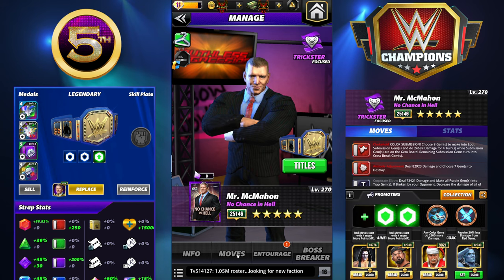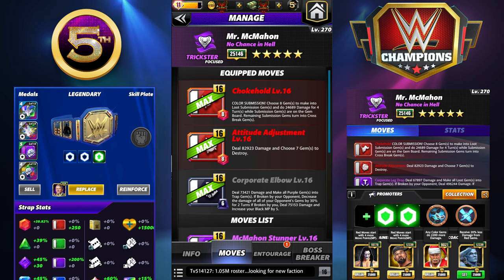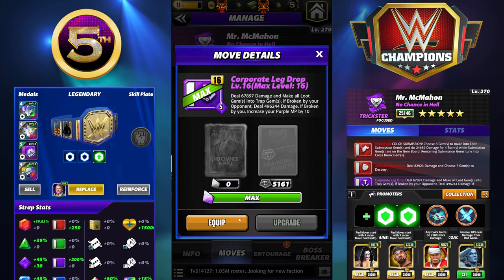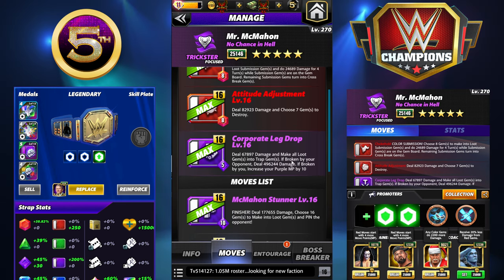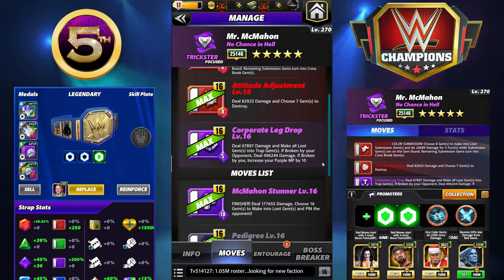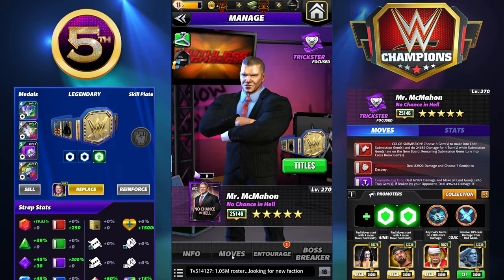The damage adds up a lot more than you'd think because every one of those trap gems is a good chunk of damage. That was a million pin with double armor - that's difficult to kick out of. Next move set is very similar - we're going to keep the sub and instead of the black move we are going to put the purple move in. Same sort of principle where if we break it we get 10 purple MP, but if the AI breaks it, a lot more. We want this on the board.